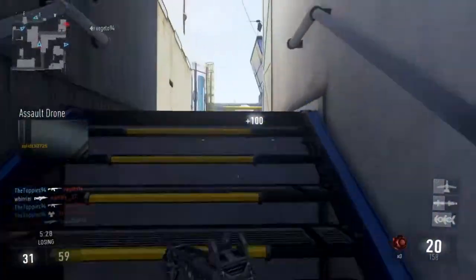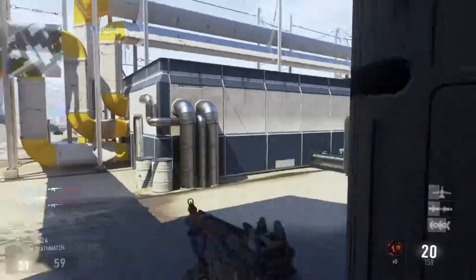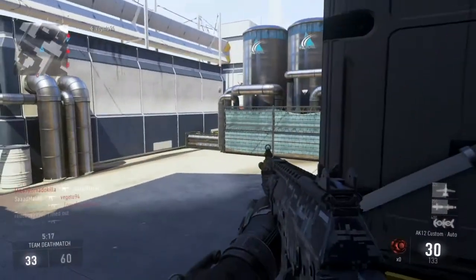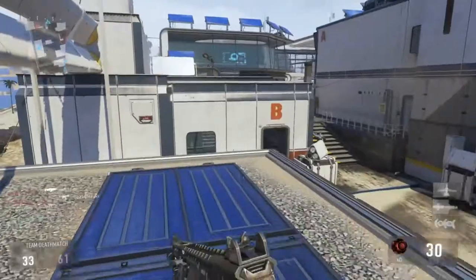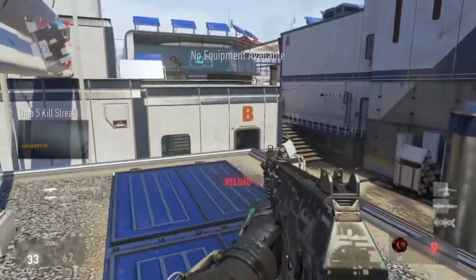The attachments on it are the foregrip, just to control a little bit of the recoil even though it doesn't have that much of it. The quick draw for the close quarter combat where I need to bring it up before my enemies so I have more chance of killing them. And the extended mags, because it's more useful than any of the other ones. I don't like to run stock — I like to flank the enemies and get up behind them so I can get lots of multi kills.